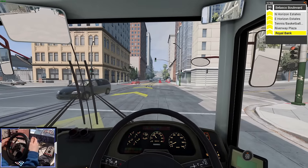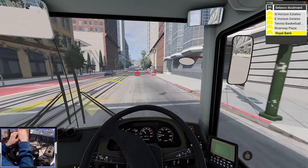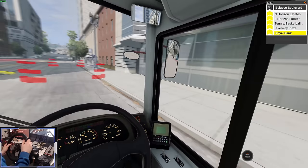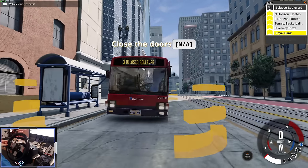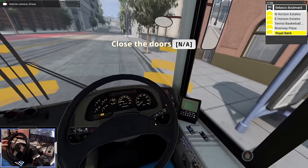The lighting is amazing, the shadows look good, and the texture work — especially on this modded bus — is brilliant. BeamNG basically has the best of both worlds: the detail of OMSI and the graphics of a game like Bus Simulator 21.